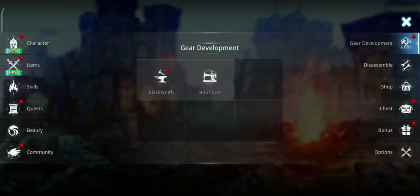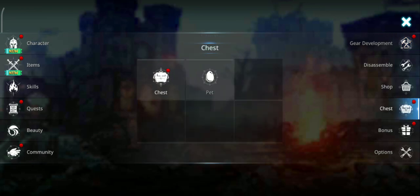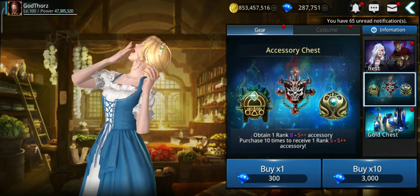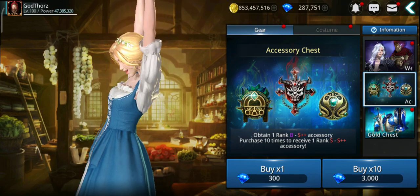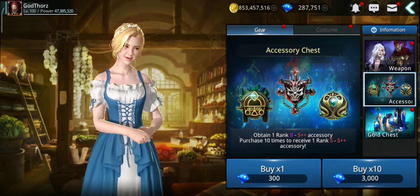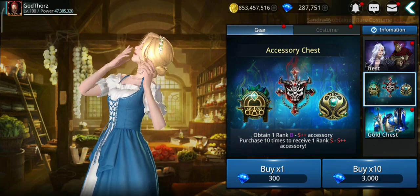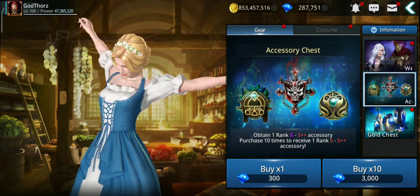Another way is from the accessory chests in the shop. If you're a new player who can't do immortal rides yet but you have some gems, you could spend gems to get your first crest. Even if you don't get S+ or S++ you might get rank A or rank B, and you can fuse those crests for a chance to get higher tier. The rates are quite decent - I tested them last time and maybe I'll do another video testing the rates. Another way is from the accessory shop.